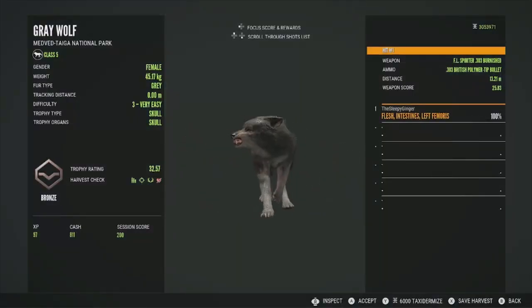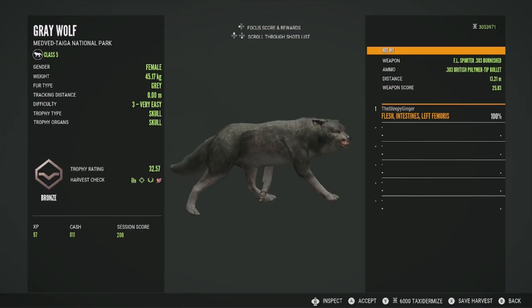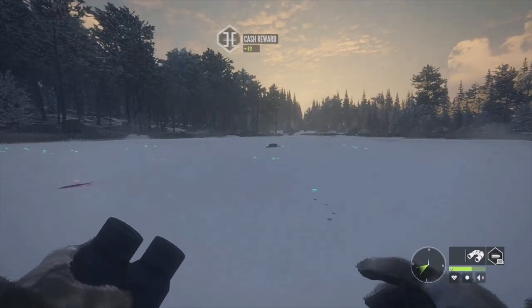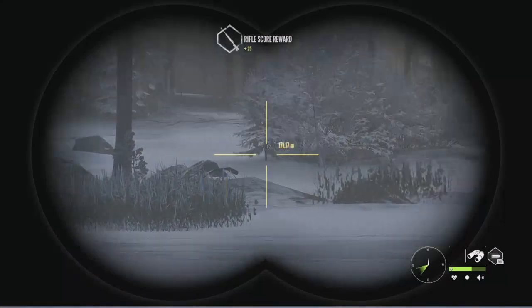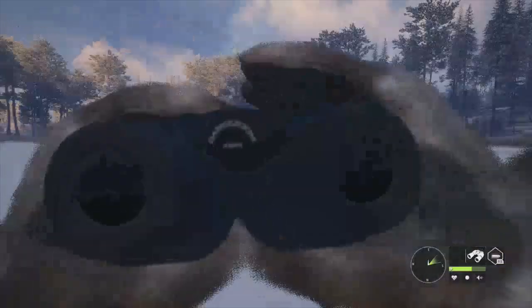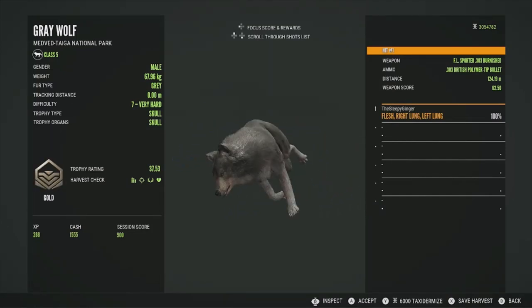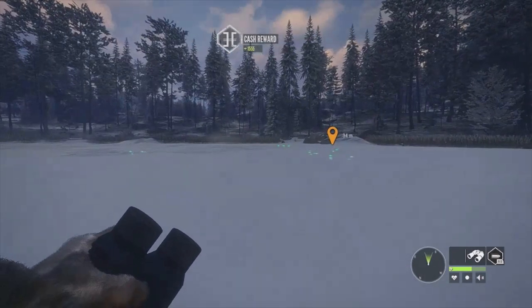This one is probably one of the females — 32.57, got her in the intestine, not such a good shot but she went down. Now we have this level seven over here — let's claim him. This is just going to be a gray wolf focused video, nothing else unless we get attacked. I do want to find a capercaillie or two since they were also backfilled on this map. Picking up the level seven — 37.53, got him in the left lung and right lung, a little bit high but double lung.